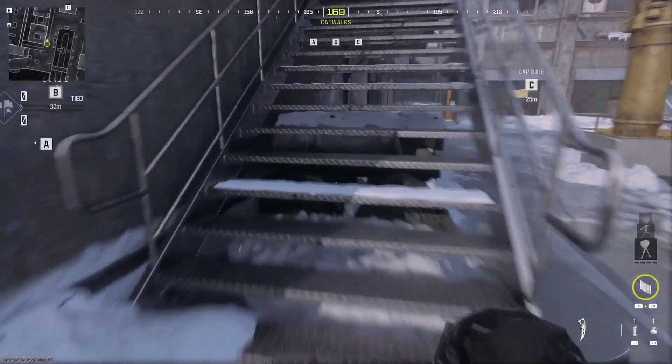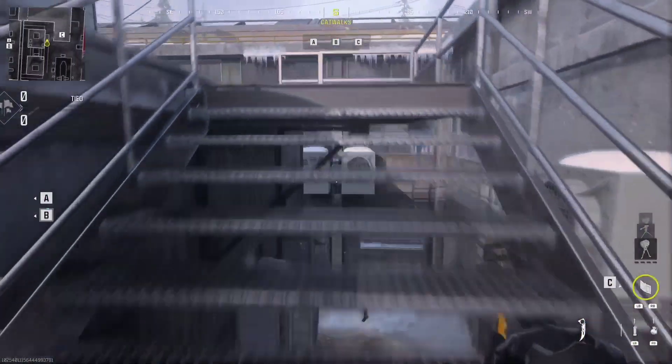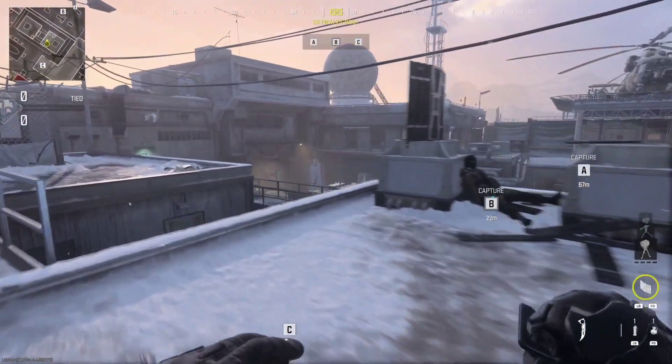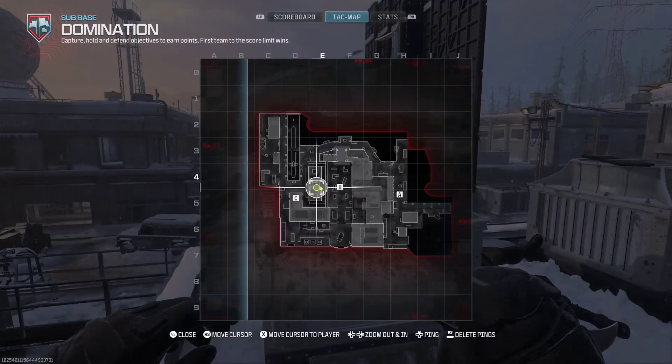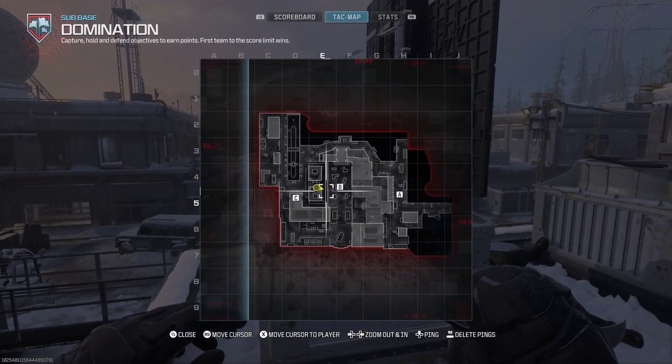What's going on guys, it's your boy GlintTrickPoint. In today's video I'm going to show you guys how to get on top of Sub Base on 104.3. To do this, what you're going to want to do is make your way to this location like I show you in the video, and all you need is one deployable cover.